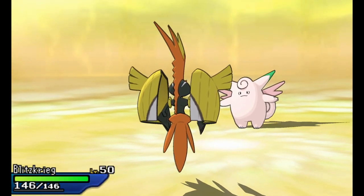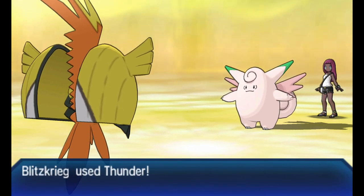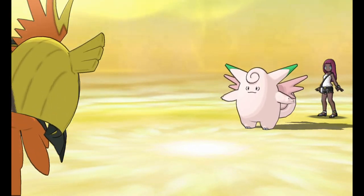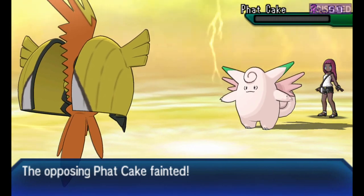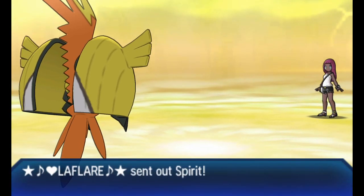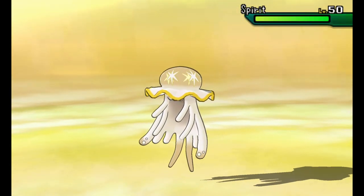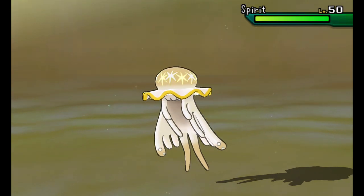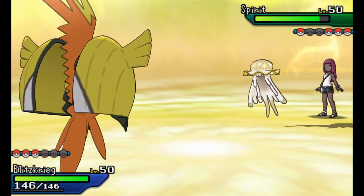Going back into Tapu Koko. I'm going to go ahead and go for Thunder. I actually got rid of Thunder because I got tired of it missing so much. Thunder's an awesome attack when it hits, but its chance to miss is just way too high - you're rolling the dice too much with it. So I got rid of it, but Thunder on a Choice Specs Tapu Koko is awesome when it hits.